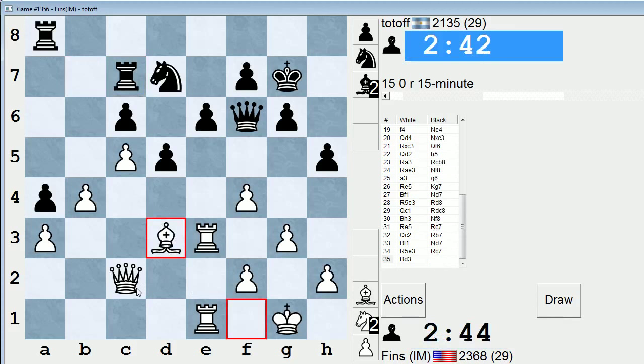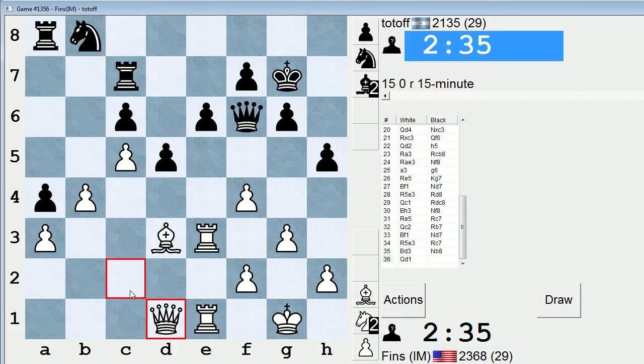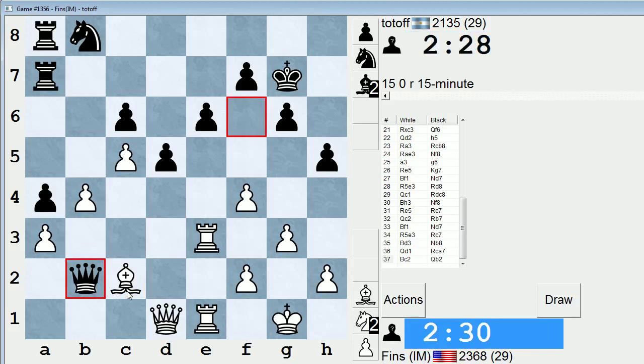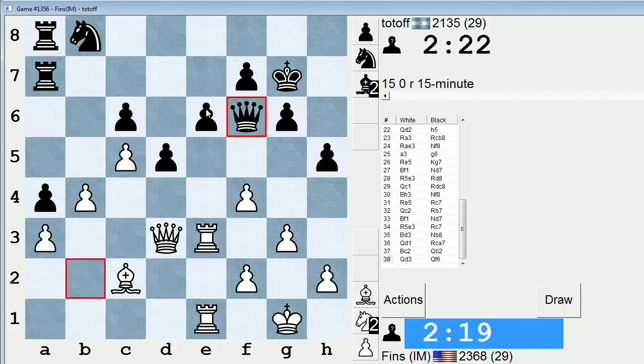Now bishop takes g6 is in the works — doesn't work, he can take with his queen if I play that. Where's he going with that knight? Seems like a very odd move. Okay, I'm just going to do this and prepare bishop c2. I don't understand knight b8 — I guess he wants both his rooks defending that pawn. Seems awfully passive, though. I really want to sack on g6 now. I'm going to go here and see if I can set up rook takes e6. He knows what I'm up to.